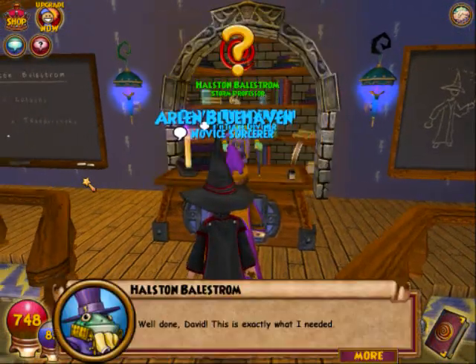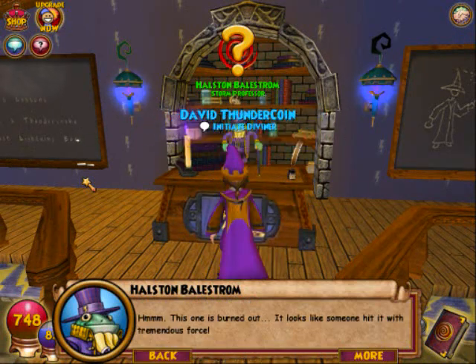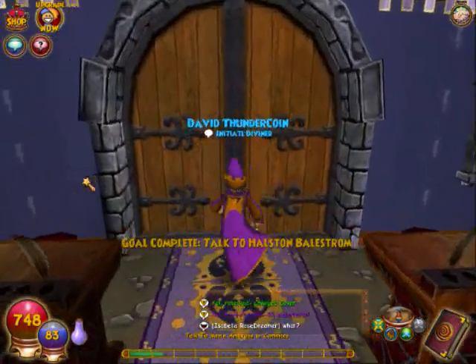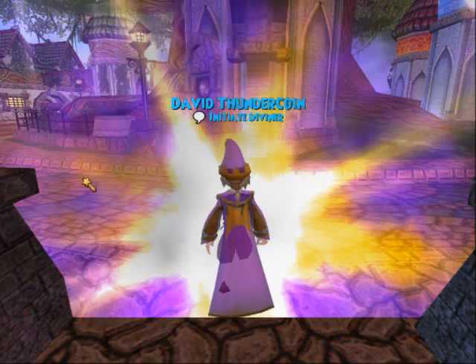The in-game dialogue: 'Well done, young wizard — this is exactly what I needed. This one is burned out; it looks like someone hit it with tremendous force. Visit the Storm Tree just outside — he can recharge it for you.' Really, that's it? Okay, to the Storm Tree.